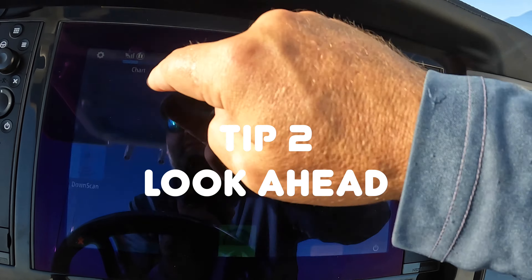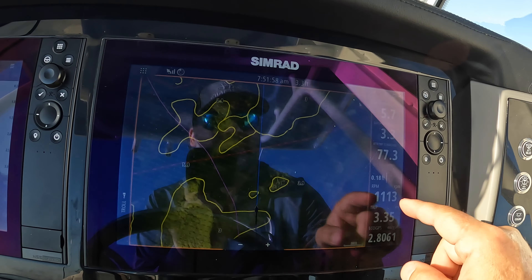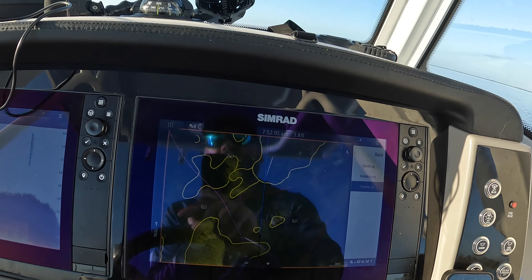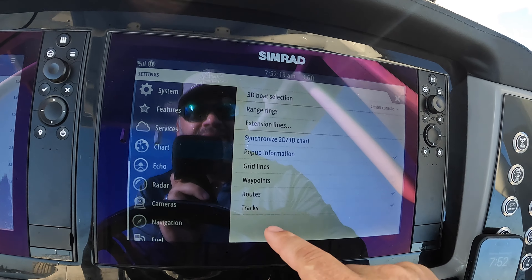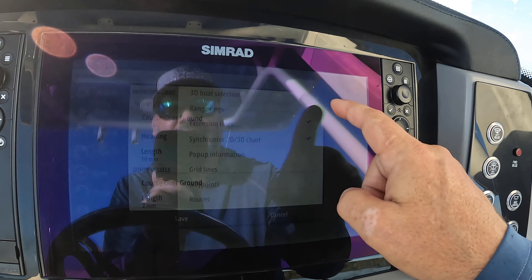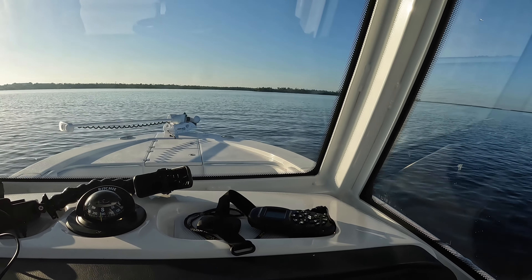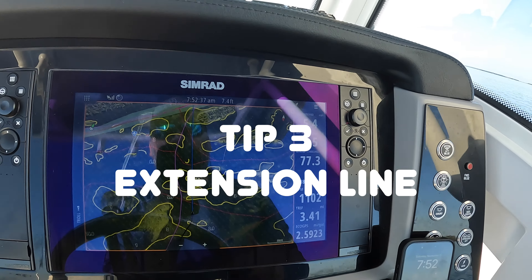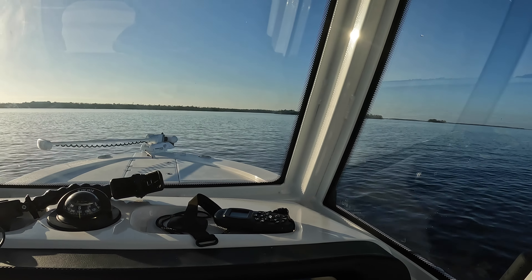One other thing I'll point out — this might be more preference than anything. I think those first two things everybody should do, but this might be a little more personal preference. I like to come in here to more options and have 'course up,' so I don't have to do any trigonometry as I'm driving. And come in here to chart — I like the extension line on, course over ground, heading, extension line on. What this does is shoot a blue line right here and give me a course. So now as I'm lining up, I've got an island up here in front of me. If I want to drive my best path possible, I can see that blue line is right on the edge of that island, and it just gives me a straighter course. I'm not going to veer quite as much off course if I keep using that blue line.